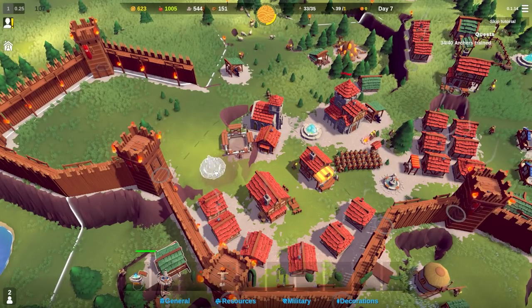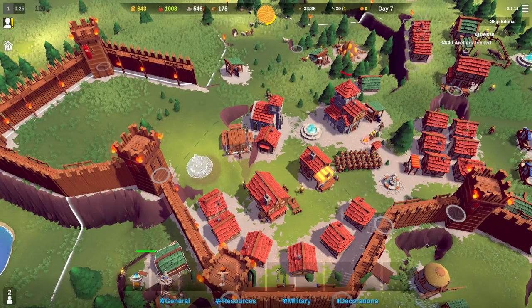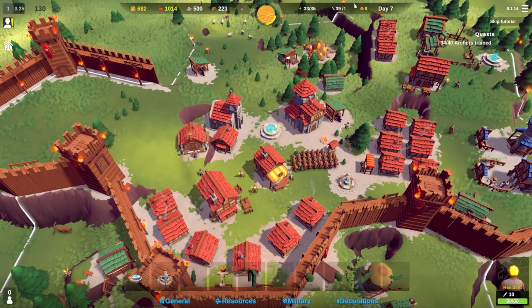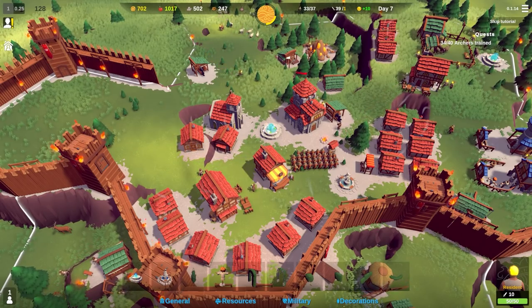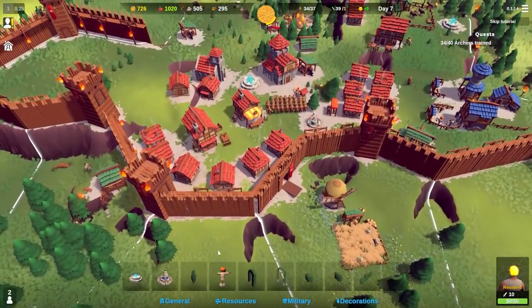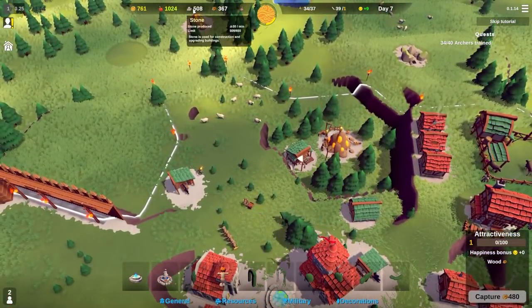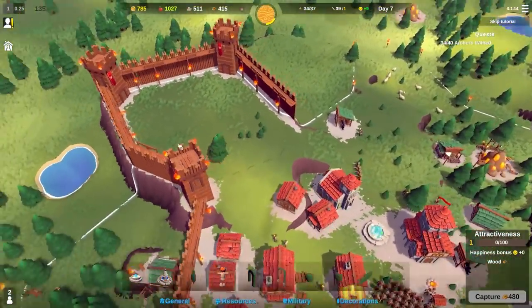I'll just increase the size of the tavern and assign two people to it - that should increase mood. There we go - more beverages, plus ten mood. Apparently the tavern is the most important building in the game. How are we doing? Food is good, stone is good, wood and sunstone are alright. We do need some more housing though.